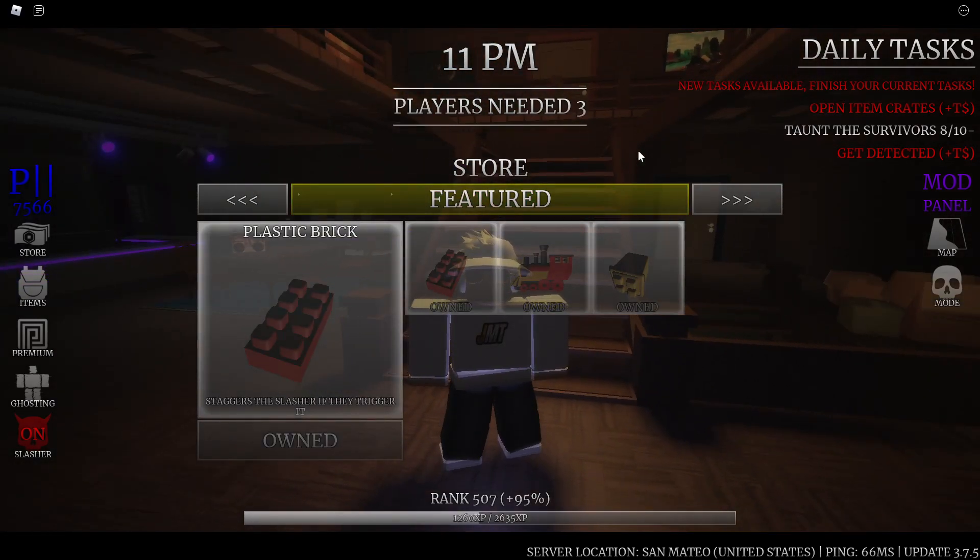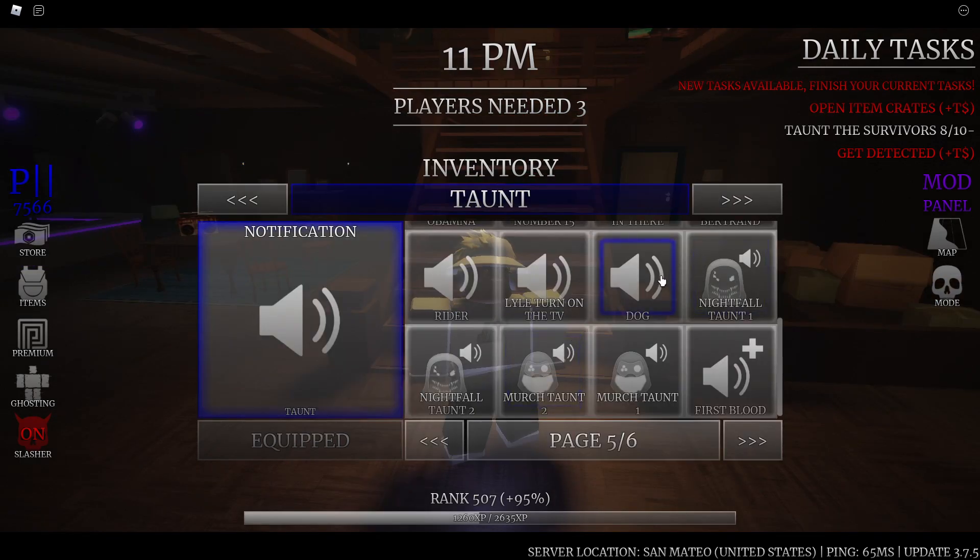As I was hopping through the store to get to the new crates, I went the wrong direction and hopped over to the feature tab first, and actually I saw the Plastic Bricks gear right there. So if you guys don't want to buy new crates to get this gear, go ahead and hop into the feature tab and get the Plastic Bricks gear right there. This is going to be a barbed wire reskin.